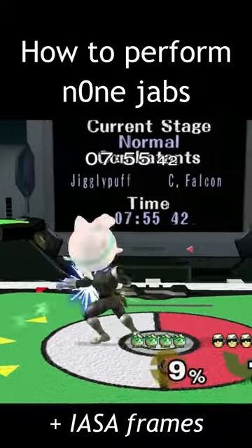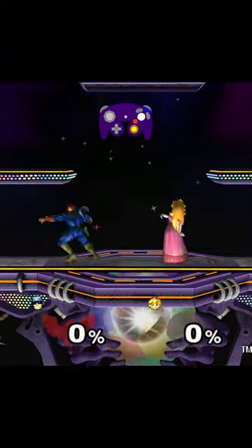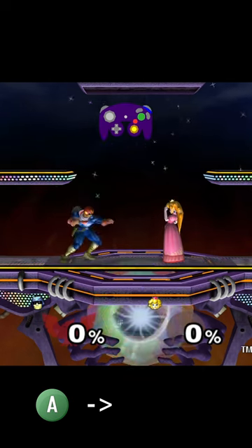Fast jabs are when you use Falcon's first jab in quick succession, especially while turning around to follow your opponent. The best way to do this is by inputting down in between jabs, so right as Falcon begins pulling his arm back.